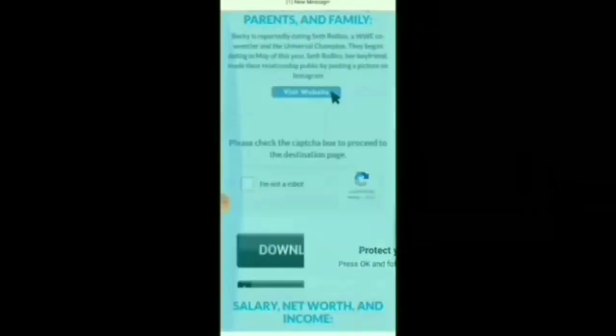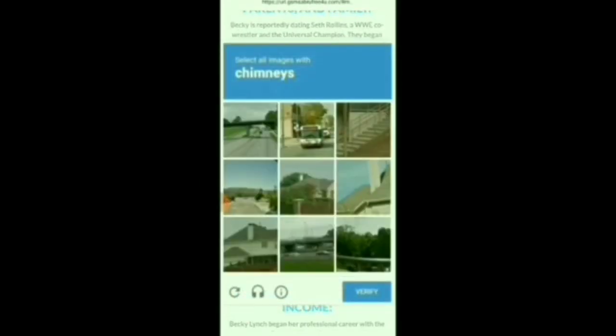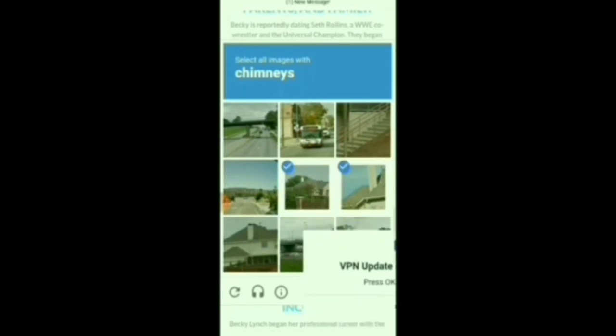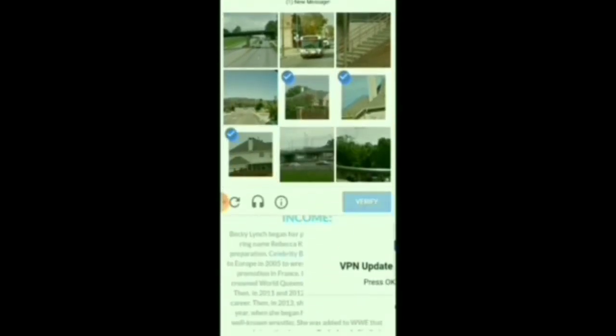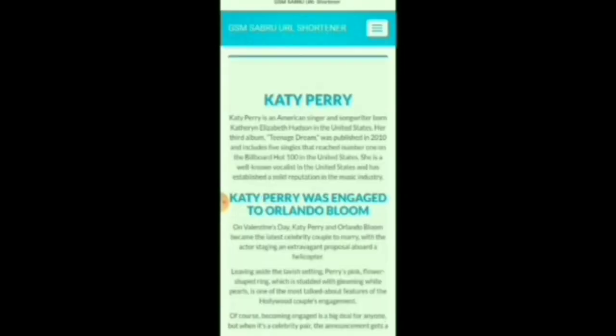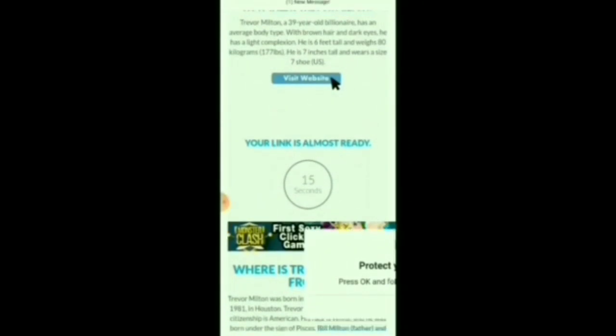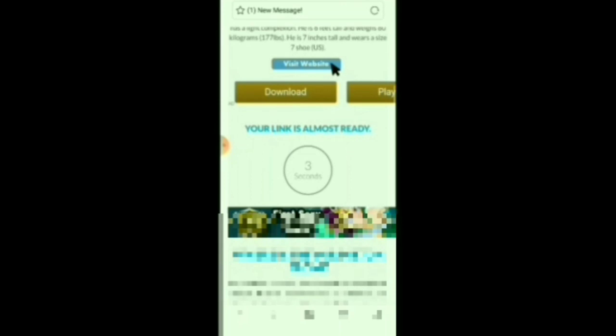I am not a robot. We can download another option. If you click on the link on the next page, you can select the image. If you click on the previous page, you can select the image. On this page, show what you want. Here, wait until the timer runs down — there is 1 second less, so it will generate a specific link.